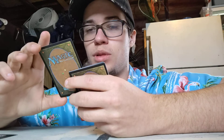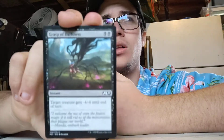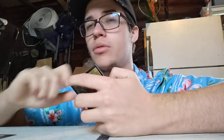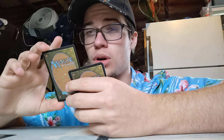Grasps of Darkness. Two black. Target creature gets minus four, minus four until end of turn. Overall, decent. You can kill a creature with four or less toughness, especially if it is indestructible. But overall, decent — I would run it if I'm trying to just destroy them. Beautiful full art.